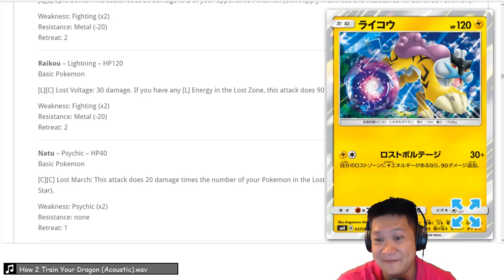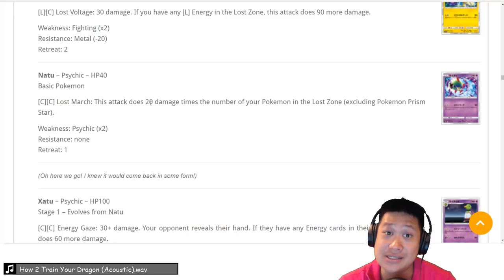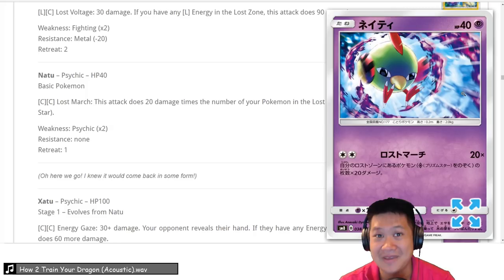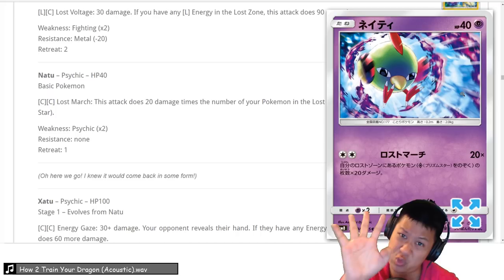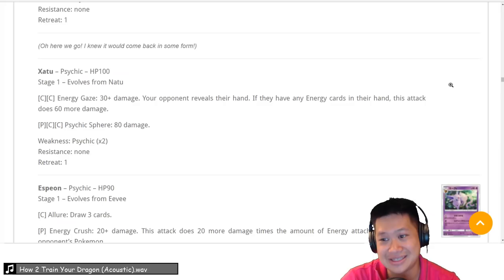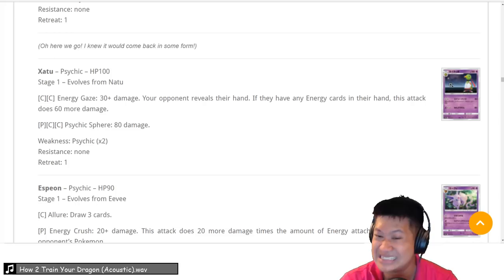Murkrow and Natu — your Loss March cards. Double Colorless energy and you get to do 20 damage times the number of Pokémon in the Loss Zone — not Prism Stars, those are too easy to put in. This is an easy 2-hit KO that builds into a 1-hit KO eventually. It's a critical card for that deck — a 3, big niche, maybe a 4 if Lost March becomes really popular. Night March was popular, so Lost March could be popular too.